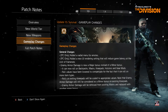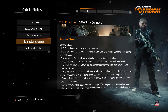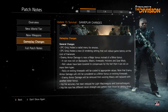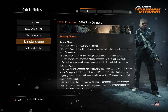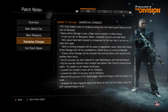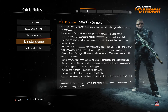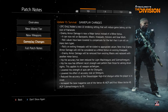Gameplay changes: PC only - added a radio menu for emotes. PC only - added a new UI rendering setting that will reduce game latency at the cost of framerate. Scrolling down slowly, let you get a chance to read them yourself. Increased the base magazine size of the Vector .45 ACP and First Wave Vector .45 ACP submachine guns to 25.